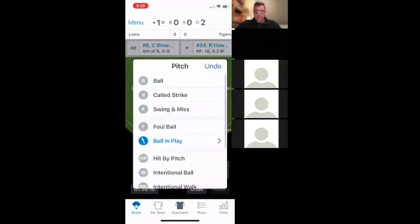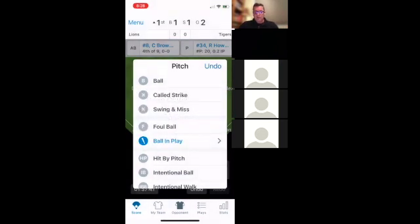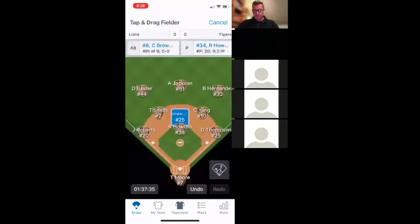Our next hitter is up — swing and a miss, then a ball — and we just got an alert: 'Pitch Count Notice — this pitcher has reached 20 pitches.' Good to know. If we want to use this pitcher tomorrow, and our pitch count rules say he needs to be removed once he reaches 20 pitches during an at-bat to remain eligible to pitch tomorrow, we can do that. But for now we click OK.